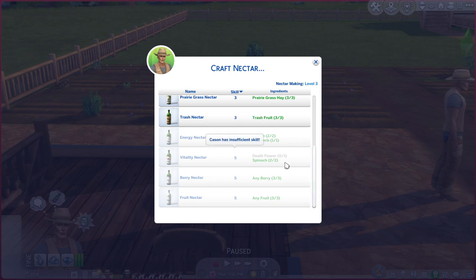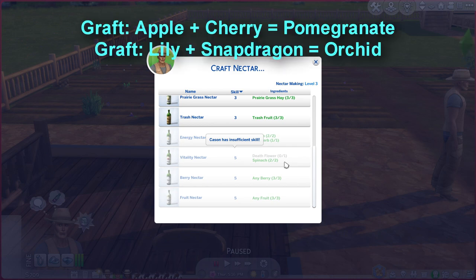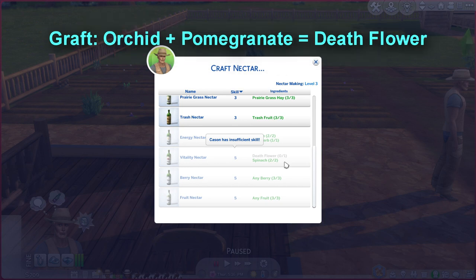For vitality nectar, you need the death flower and spinach. To create a death flower, you graft your apple and cherry together to get a pomegranate, then graft your lily and snapdragon together to get an orchid, and then you graft your orchid and pomegranate together to get your death flower.